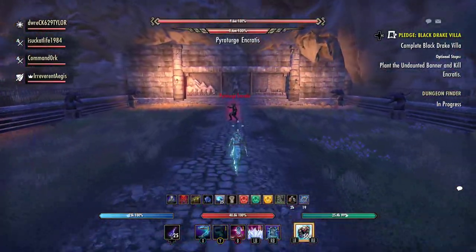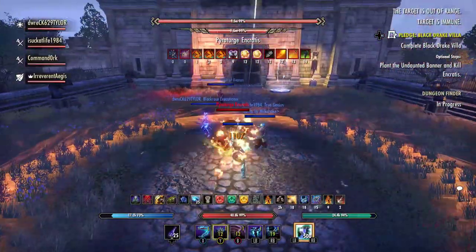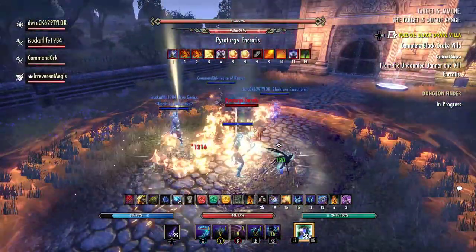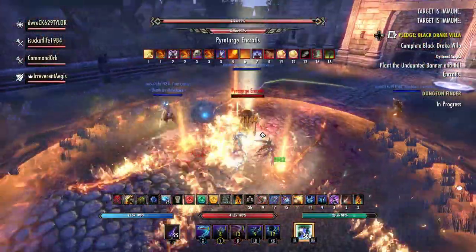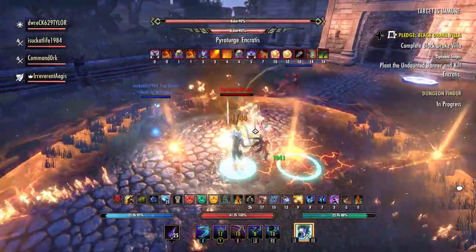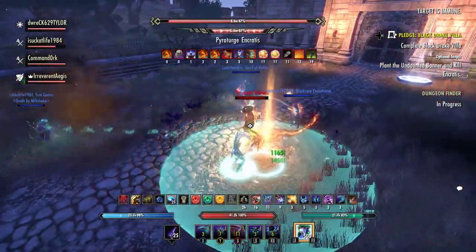Pyroturge and Crotus, the last boss you need to get Ardent Bibliophile, is the easiest of the three hard lock bosses in this dungeon. In fact you can use a burn strategy even if you don't run the Atomic Aegis build for this fight. I cover all of the details on how to do the high burn strategy in my how-to-tank Pyroturge and Crotus video.